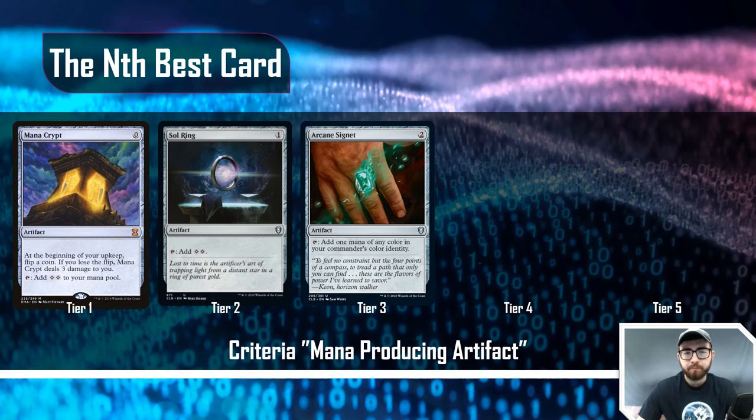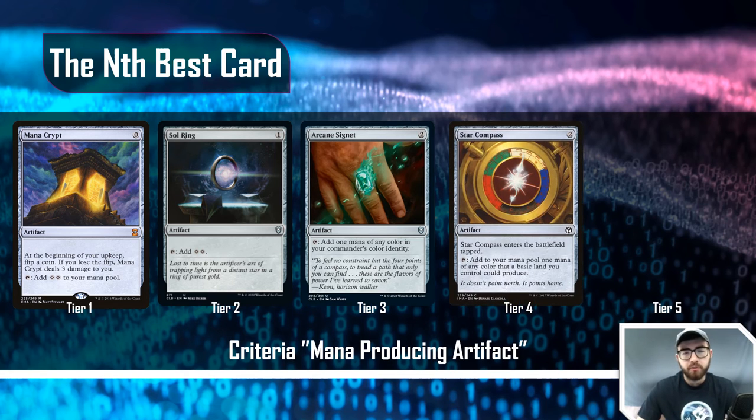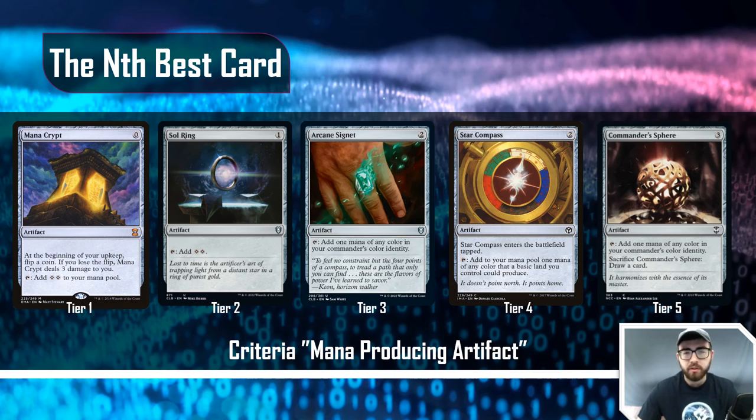At tier three, Arcane Signet is the best mana rock in your deck — it does a lot of work but costs two mana, so it won't rocket you to an early start. At tier four, Star Compass is a good option: it enters the battlefield tapped and adds one mana of any color that a basic land you control could produce — a two-cost artifact. I really like this card because it signals that you're running a lot of basic lands, so you're probably playing more on a budget or at lower power. At tier five, Commander Sphere: a three-cost artifact that adds one mana of any color in your commander's color identity, and you can sacrifice it to draw a card.